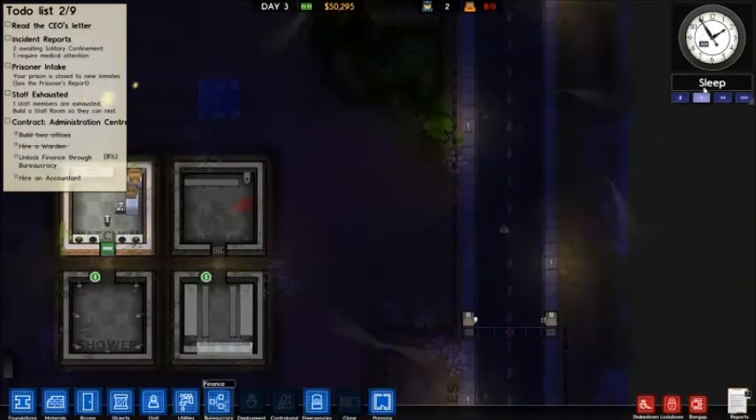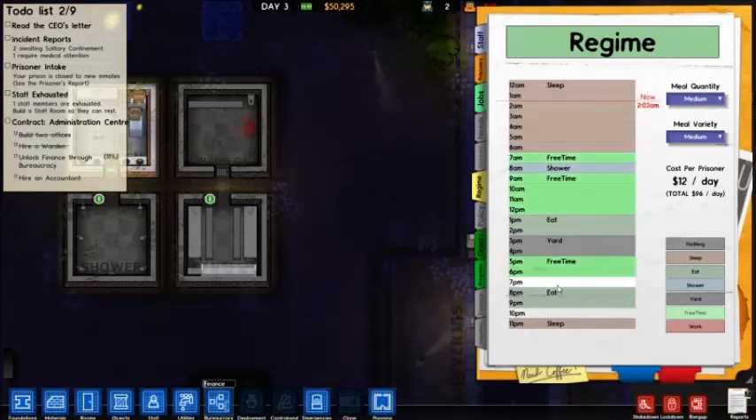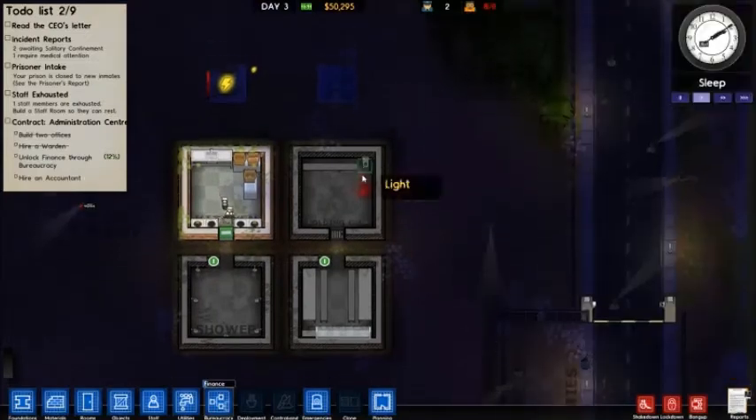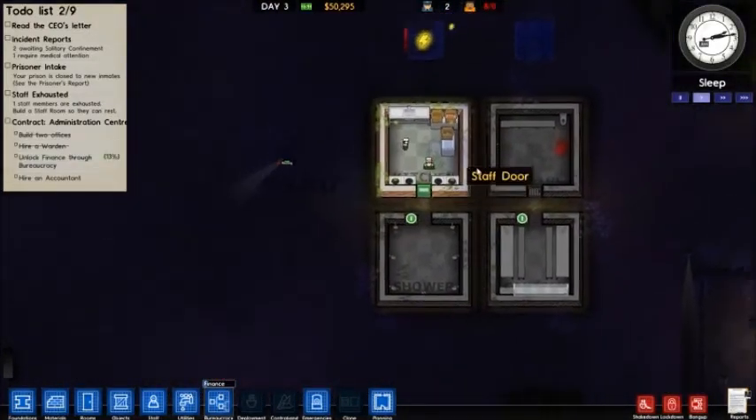Okay, I'll get this guy. What I really want to do right now is give my prisoners tons and tons of free time so they can be pretty happy with their lives. He's researching that right there. You need your prisoners to be happy or else stuff like that happens and they fight.